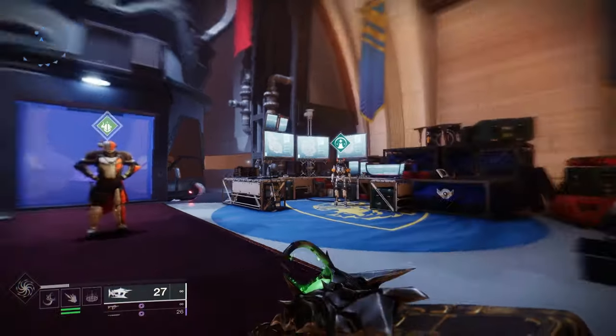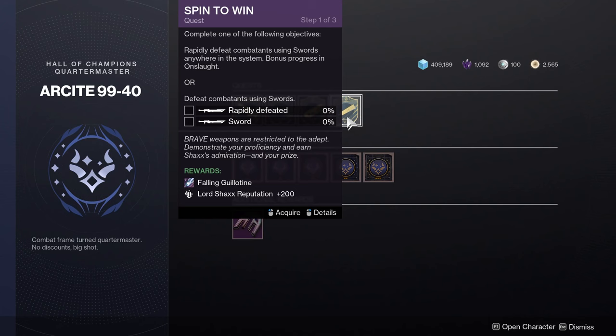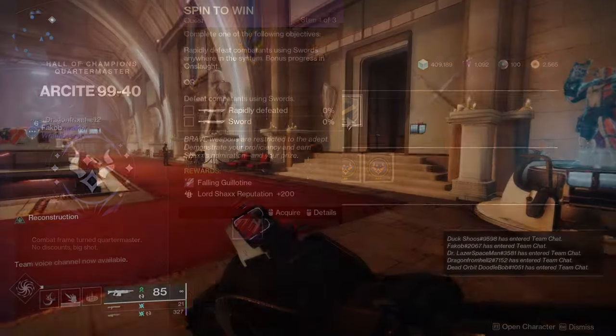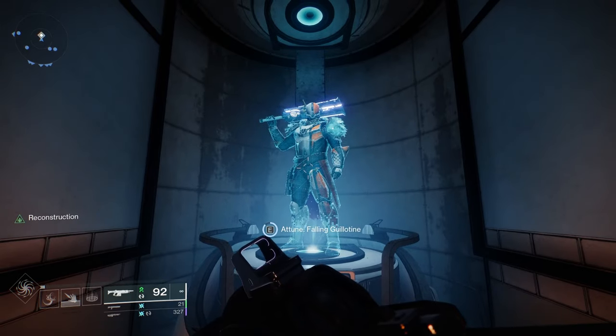To get this weapon, you will need to head over to the Hall of Champions and talk to the bot beside Shaxx to grab the Fallen Guillotine quest. Then you will just need to get rapid kills with swords — I found it really easy to do this in the new Onslaught activity. After you complete that, you can return back to the Hall of Champions to get your first Fallen Guillotine sword.